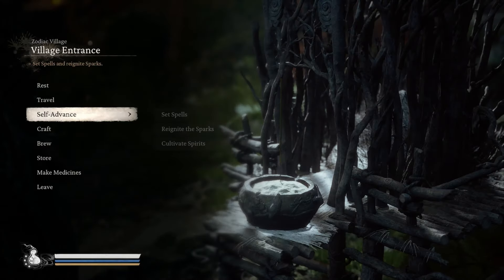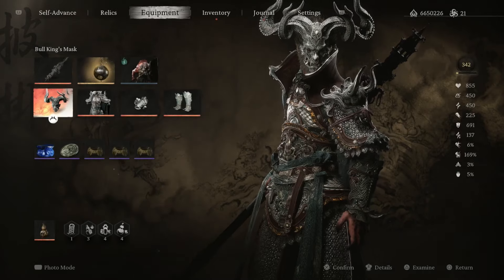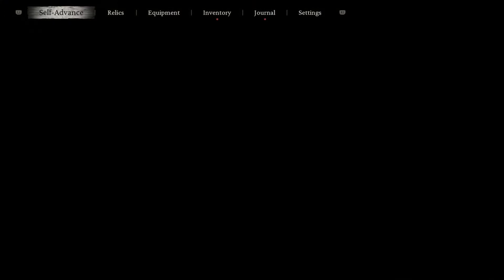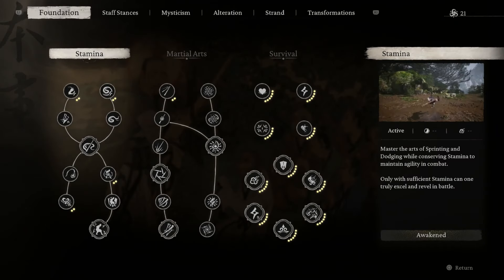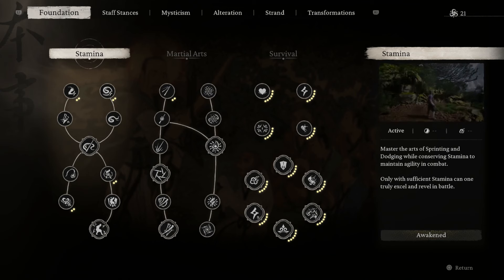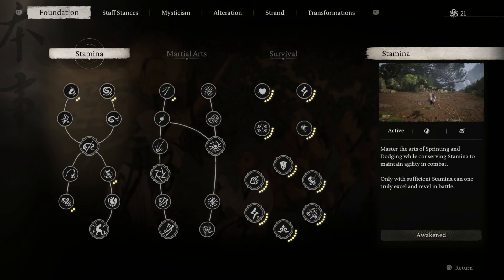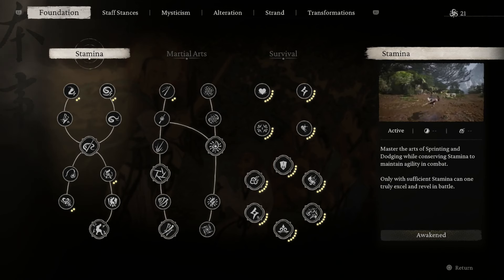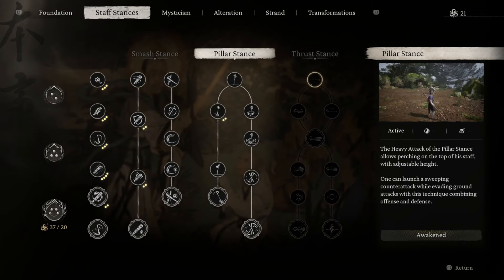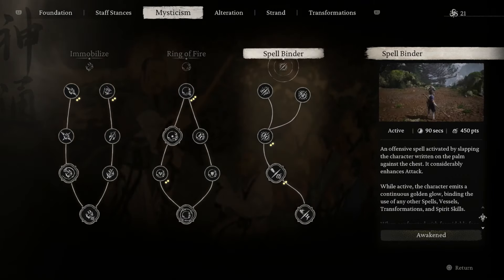We're going to be using the Pillar Stance, so let me show you the skill tree. Make sure to have the Pillar Stance complete in your skill tree, and the same with the Spellbinder — have those fully unlocked and you'll be pretty much really good to go.